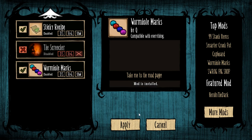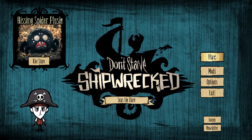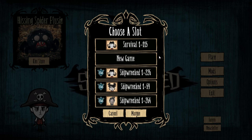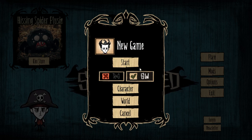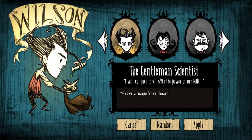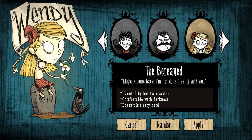Let's apply that and start a new game. We're going to start in Shipwrecked and play as Wendy the Bereaved. Abigail, come back — I'm not done playing with you! She's haunted by her twin sister, and it's kind of like a pet class because you can tank with Abigail and stuff. Very cool.